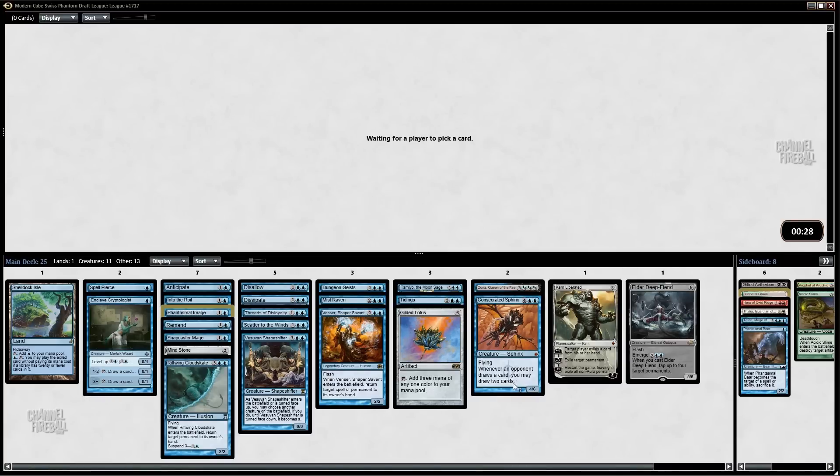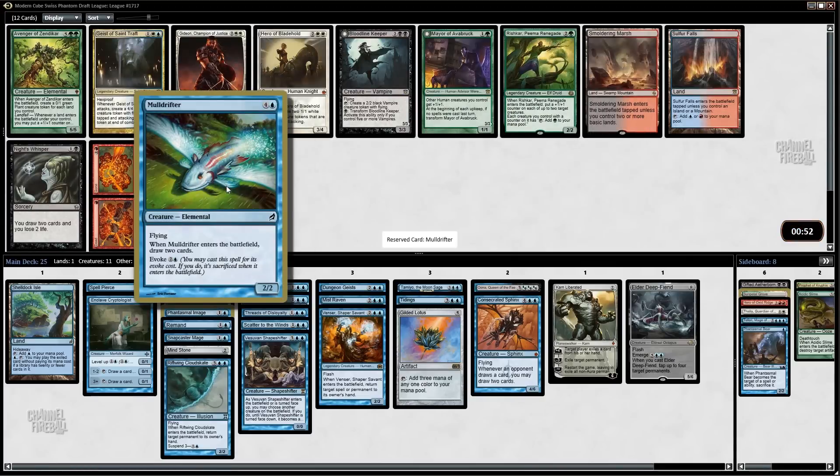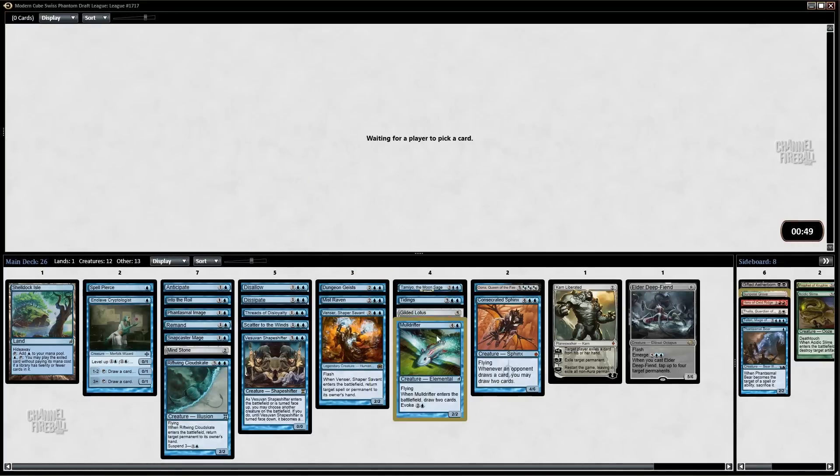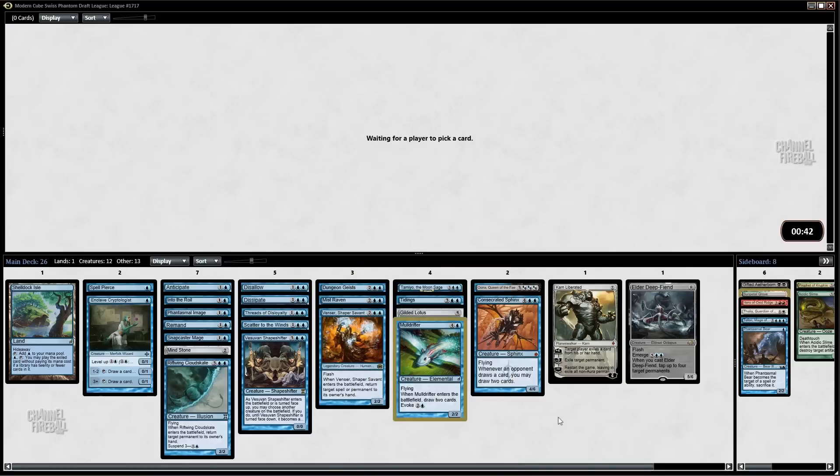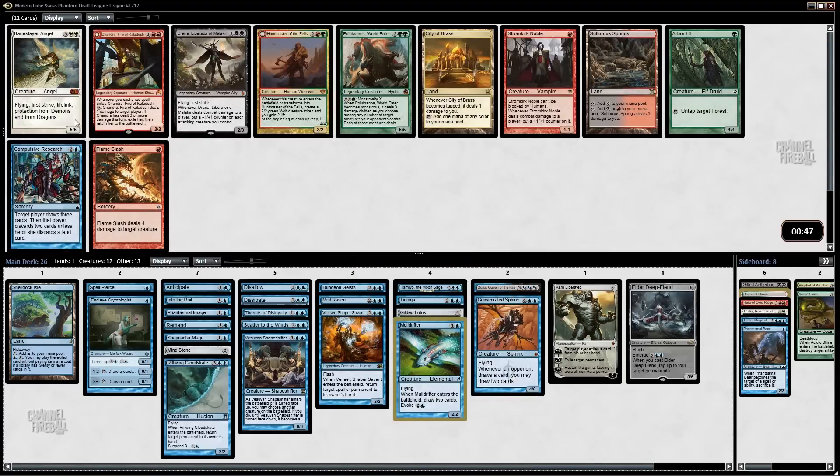Getting six life is not insignificant, but sometimes the game goes on further and you need to pump more energy in, and there just aren't many sources of it in the cube. I think it's better to take Phantasmal Image, which is a card we can do some great things with in our deck already. Phantasmal Image of Mulldrifter — oh yeah!